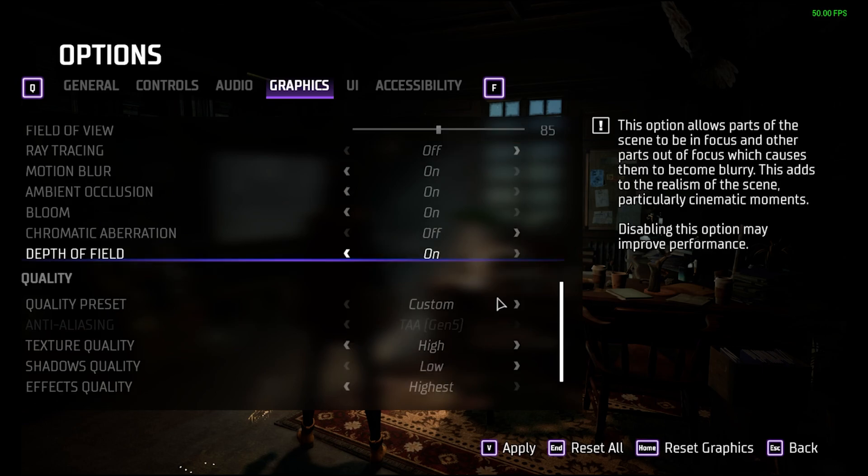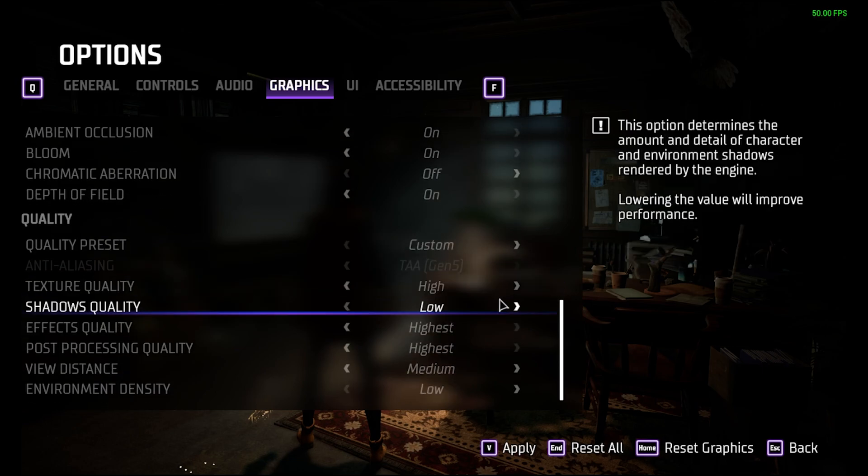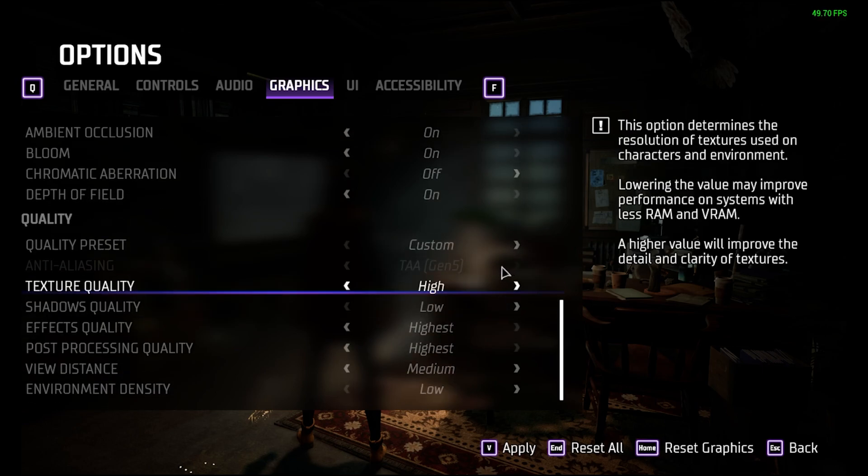Temporal anti-aliasing Gen 5 is the best anti-aliasing method. If you use the Gen 5 upscaler, which I am, you're locked into using the Gen 5 anti-aliaser as well — but that's just how it works.